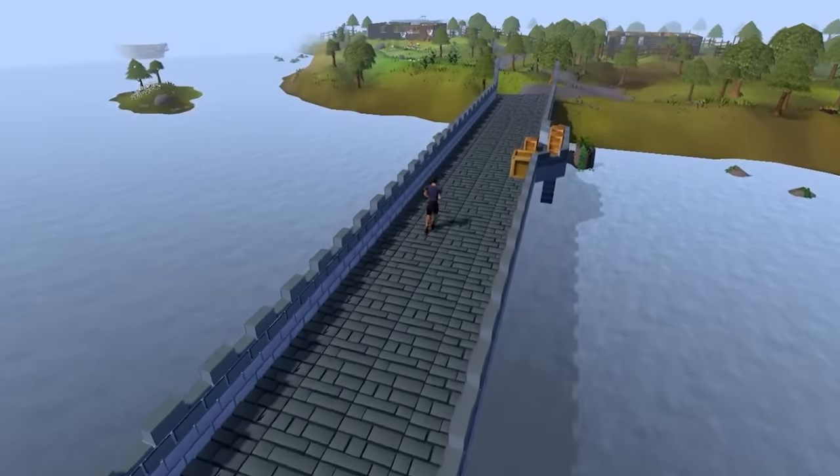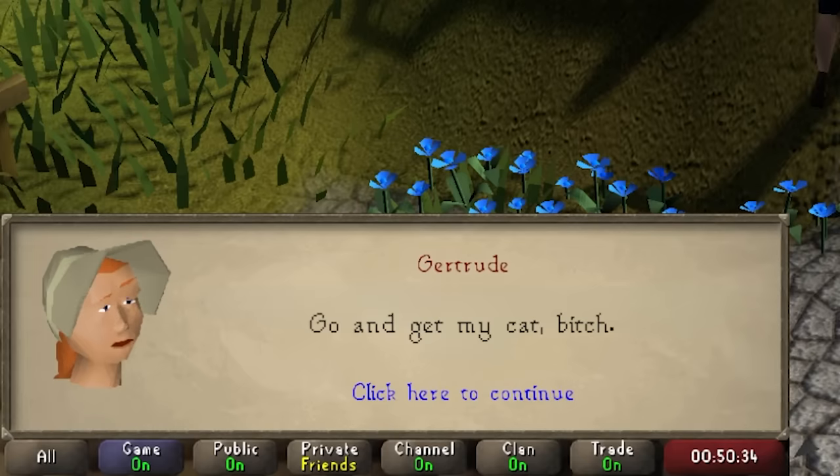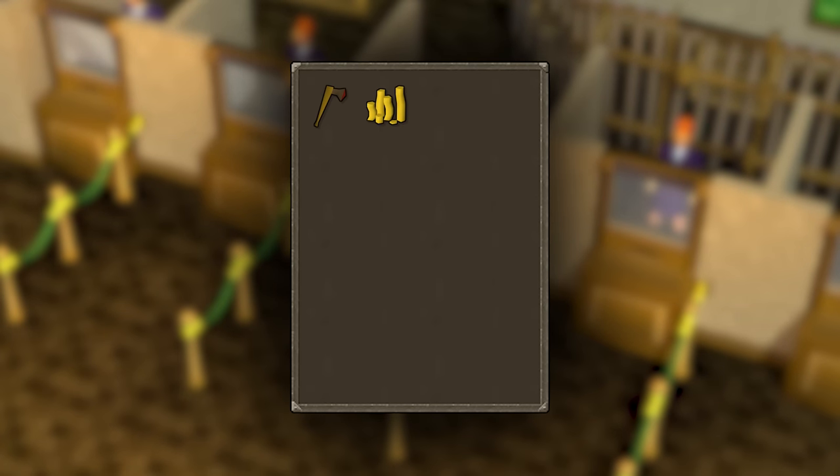Now we're going to do a 180 and head back towards Varrock. Do the Stronghold of Security for your free 10k and start Gertrude's Cat, grabbing a Dougal Leaf on the way past. You can use the Varrock West Bank to bank any excess items. The only things you really want to be holding onto are your axe and coins.